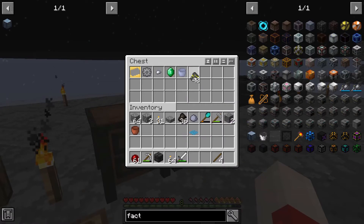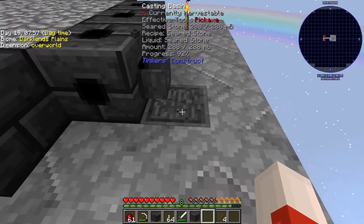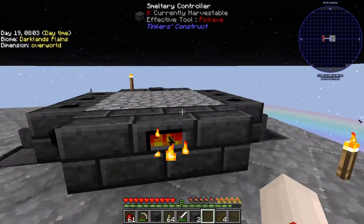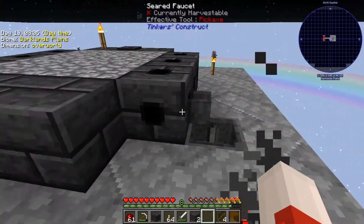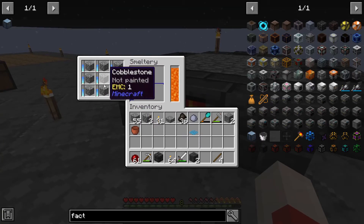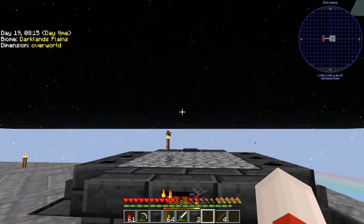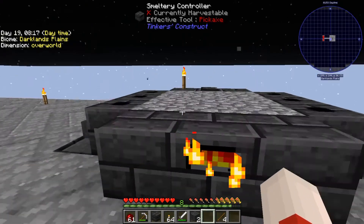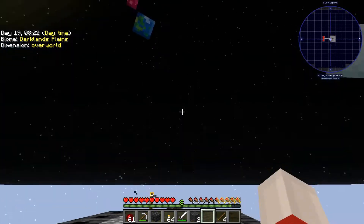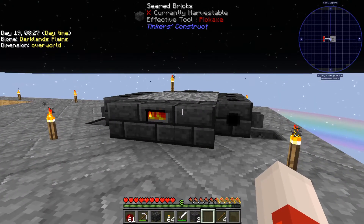I've got some gold. What I want to do is cast out some blocks of seared stone to make this smeltery a little bit taller. And then I can smelt more things at once, which is going to be very useful, because at the moment I wait for this for ages. I'll probably make it like eight high or something, so that I can smelt at least a stack at a time. Yeah, I'll do that and I'll be right back.